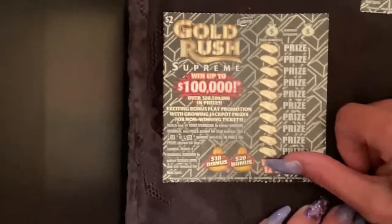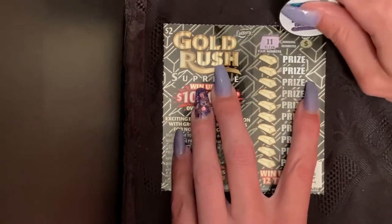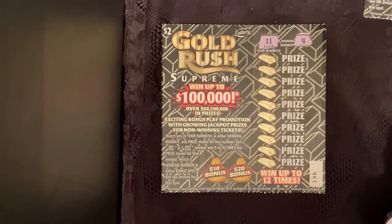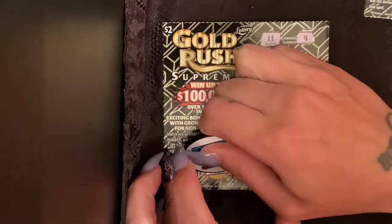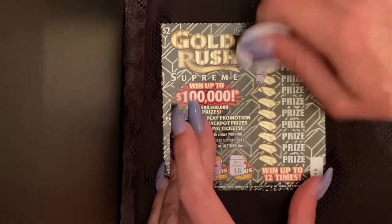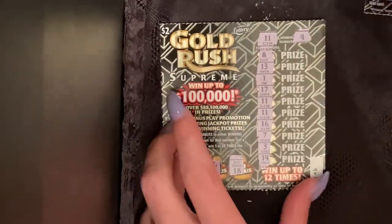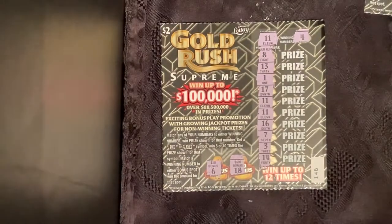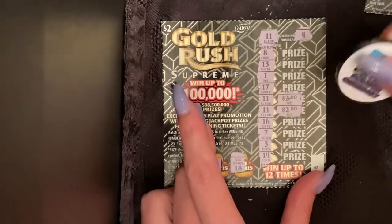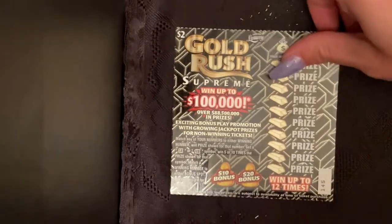All right, let's see what we got here — an 11 and a 4. On this game we want to find some multipliers or a bonus. We got 18 and 6, no bonus there, no 20, no 10. We got two elevens! Two elevens on the first scratch — two dollars and two dollars — four dollars on that one. I really want to find some multipliers.